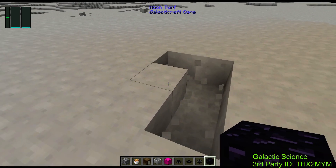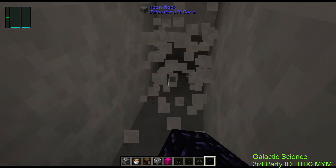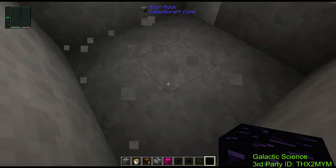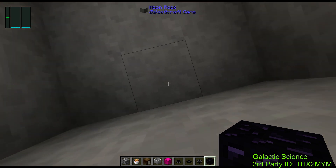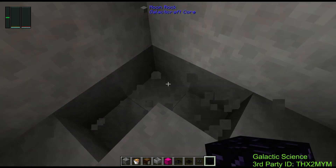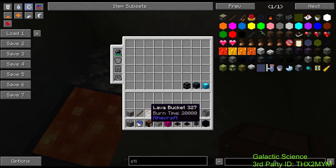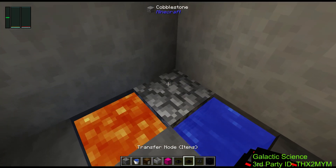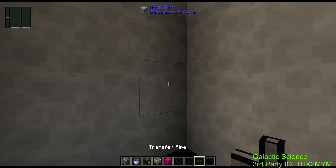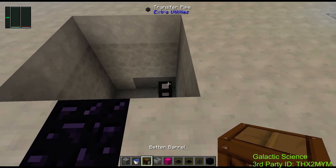First thing you want to do is clear yourself a 3 by 3 by 4 space — 1, 2, 3, 4. Then pick a corner that's going to be your front. I'm going to dig a little L-shape here and throw some cobble down — this is going to be the cobble gen right here. Go ahead and throw a transfer node along with a world interaction upgrade. So your first start: now you've got cobble down. Now you want to know where to put it — best place is in a better barrel.